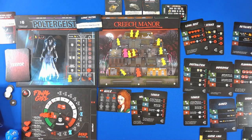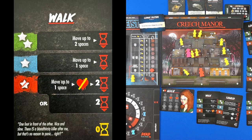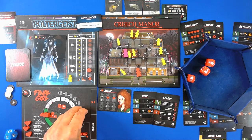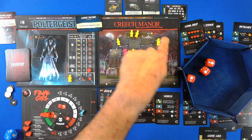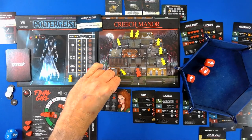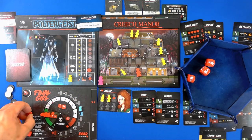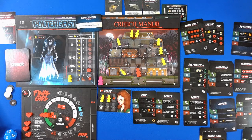Turn number two. I am going to go ahead and walk. The good news is I do have three dice to roll. We have three successes, which means two successes, which means we do get to move two spaces. We will climb down the ladder and release these two. We get one extra time, we heal one health. That's all we're going to do.